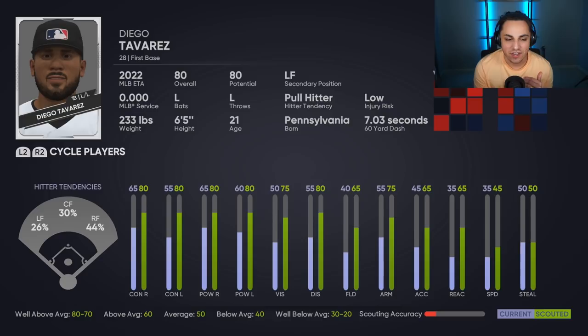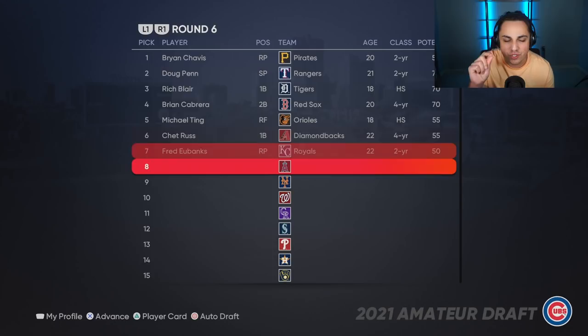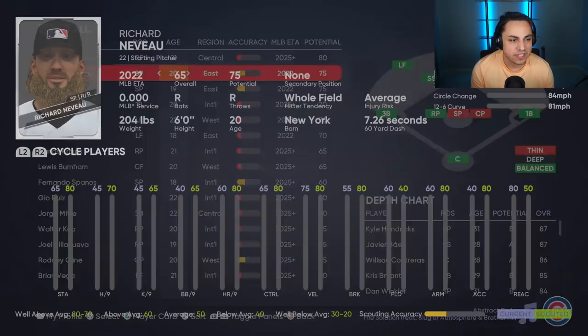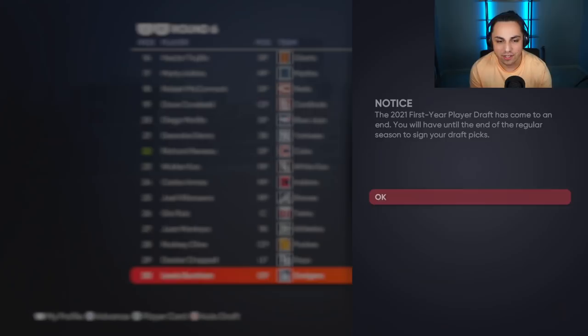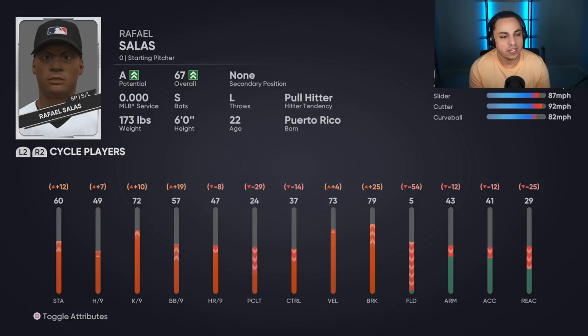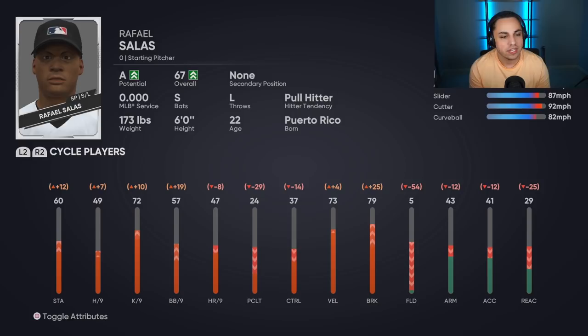I'm going to take Diego Tavares. It's not averaging out to an 80 overall but I do want to see where he is — that's kind of my rule of thumb. I just look at where their averages are for their current stats to pick them. This is my last pick and we'll take one more. Then let's go take a look at the players. I think it was Salas that we thought was really good — he has 67 overall. I'm interested to see where our picks are.